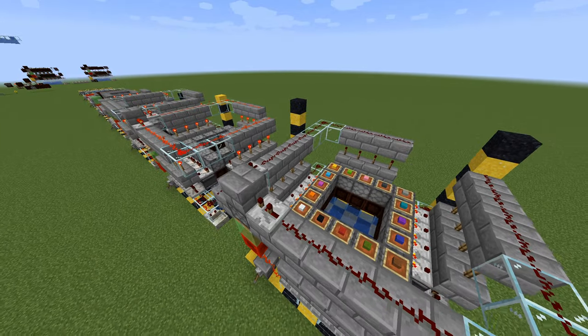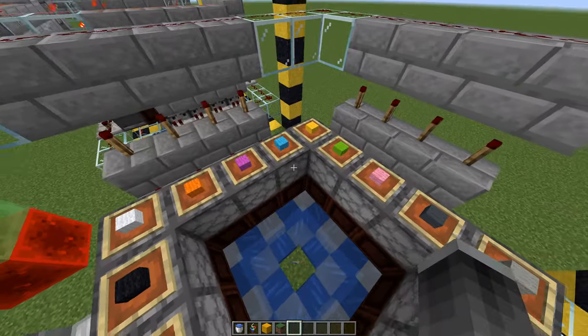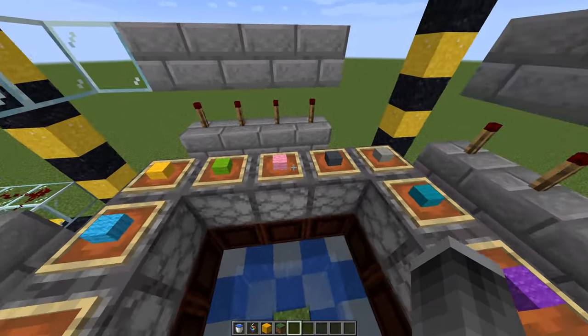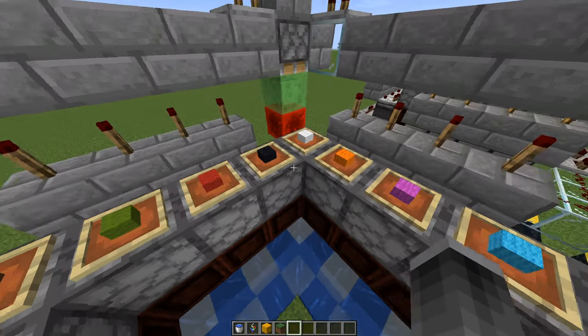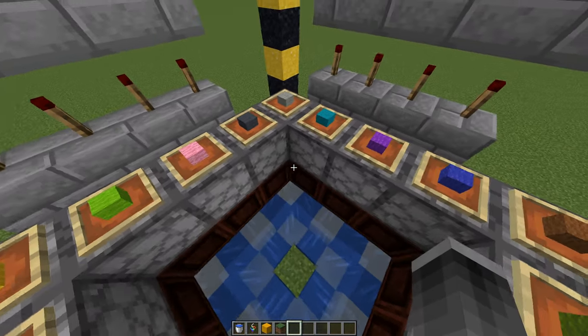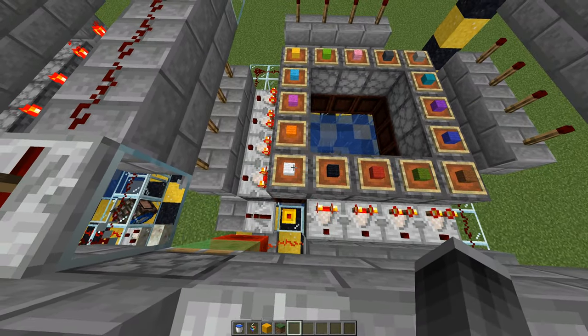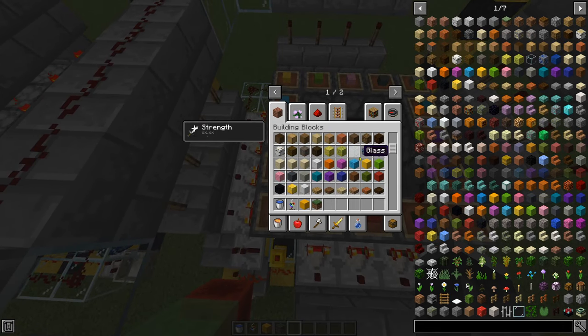All right, so that's mostly what the build looks like. In this last part, I've gone ahead and added item frames with the wool colors on top of the droppers. If it wasn't obvious, these droppers are facing downward into the open crates.